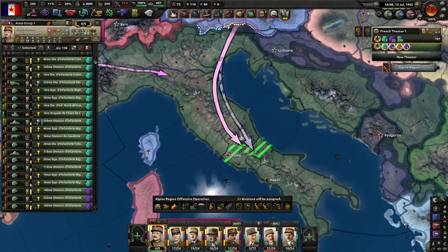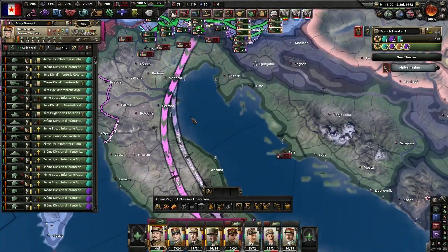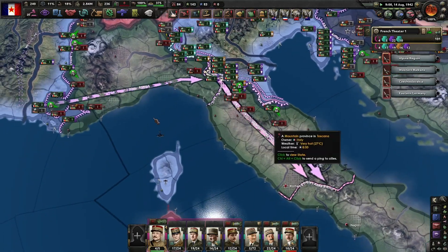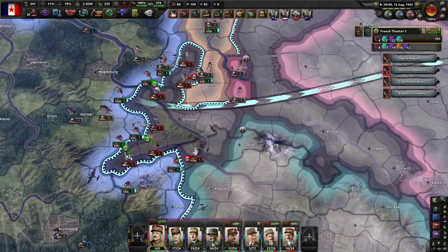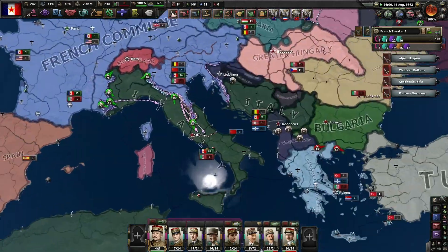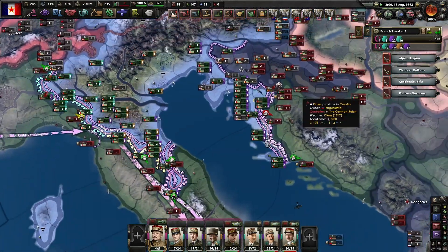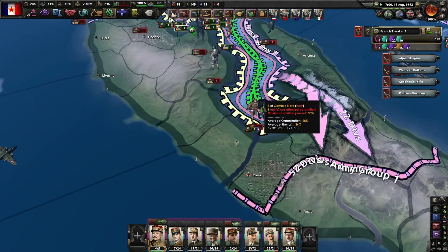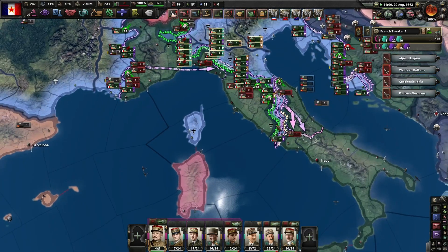Now it's time to push in and take out the only other Axis major. The Italians aren't doing too well — they're getting their ass kicked. The marines are kind of handling it up north. Once the Italians are gone, that's it — it's done. We've separated a big chunk of the Italian main force, and now these boys are pushing. Nobody is guarding Rome — are you kidding me?